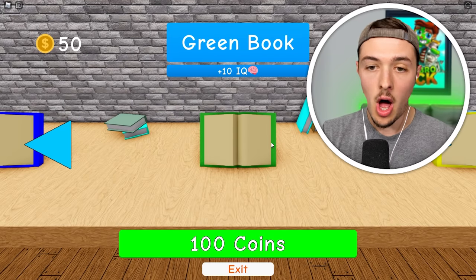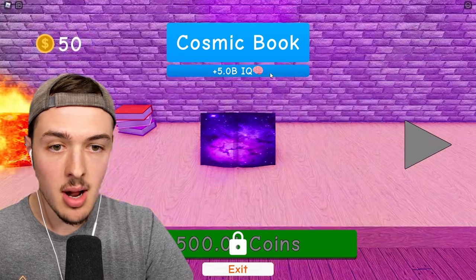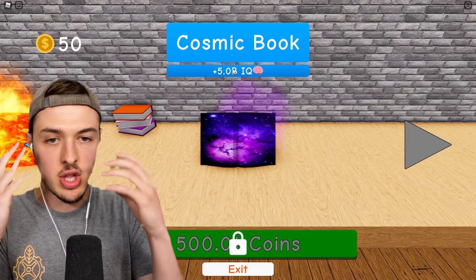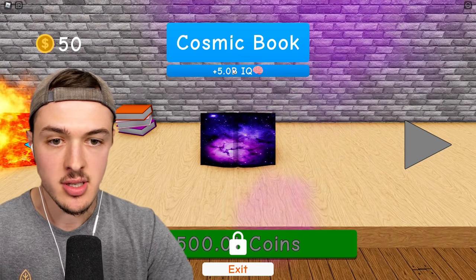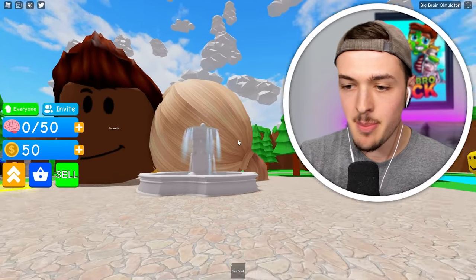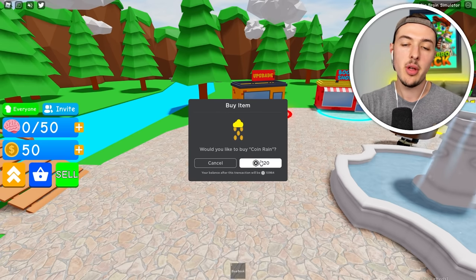Now I should be able to upgrade my book. I need 100 coins to get the green book. Oh snap, there's a lot of books. The last book is the cosmic book — every time I read the cosmic book, I unlock the cosmic powers of the universe. I'll figure out how the universe was created and I'll get 5 billion IQ. I feel so tiny, everybody's head is massive. Don't worry guys, I just put in my credit card — we're only gonna spend a couple thousand Robux.